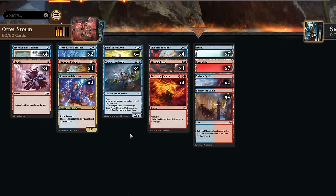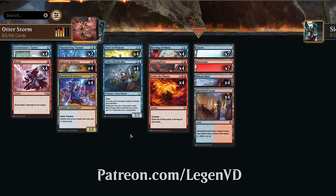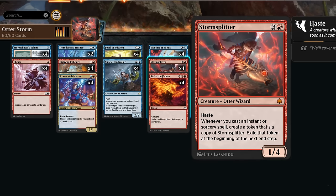Hello and welcome to another standard video here in the brand new Bloomburrow meta. Today we're taking a look at Blue Red Otters, as voted on by my supporters on Patreon. I went with Otter Storm featuring four copies of Storm Splitter as one of our payoffs.